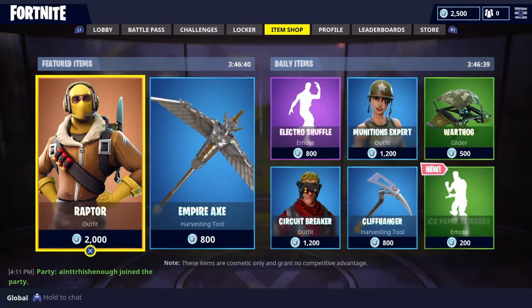You guys look at the item shop — 3 hours, 46 minutes for both the featured and daily items. And if you guys go to this website I'm leaving in the description, fortnightintel.com, it says that it's coming out today 100%, and if not, it's coming out tomorrow 100%, but I'm pretty sure it's coming out today. That's first.